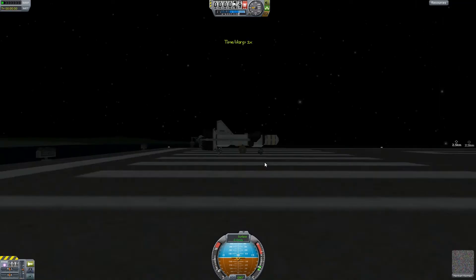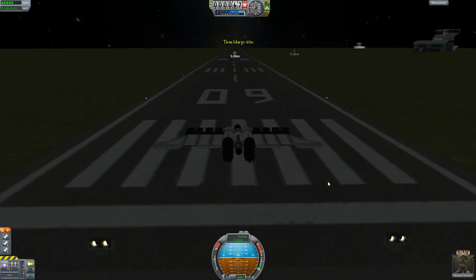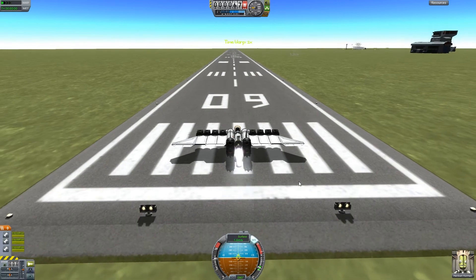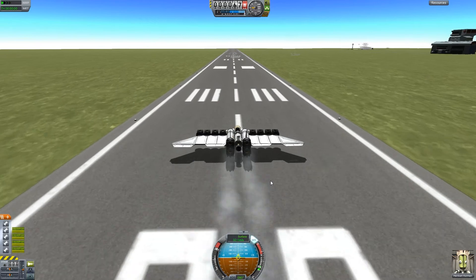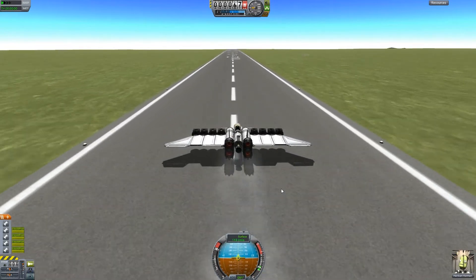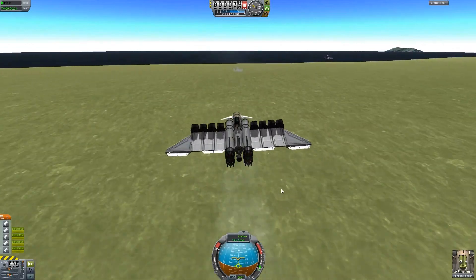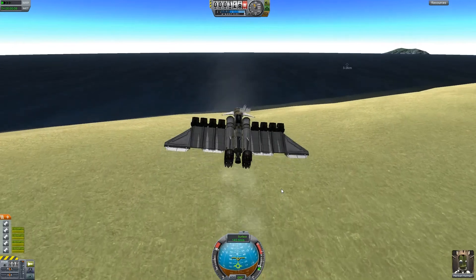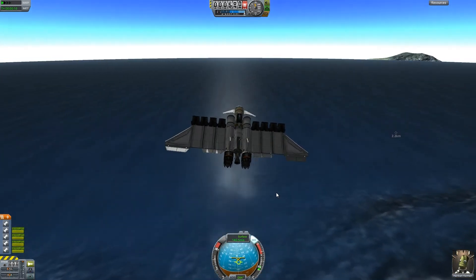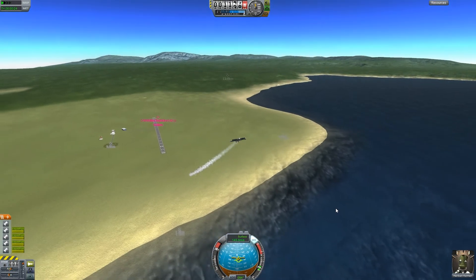It seems when you have it angled, it doesn't give such great downforce, which sort of makes sense. You notice my tower isn't there anymore? Remember the showcase with one of the rockets — that was pretty cool. So let's give it another go. This should hopefully get it up and going. Okay, there we go. Up we go.